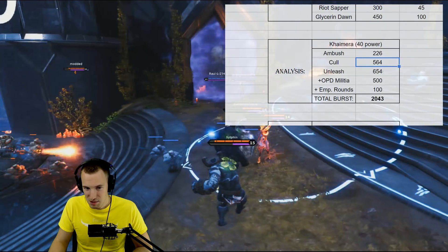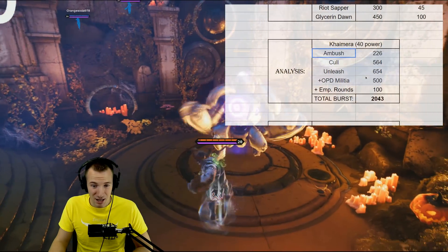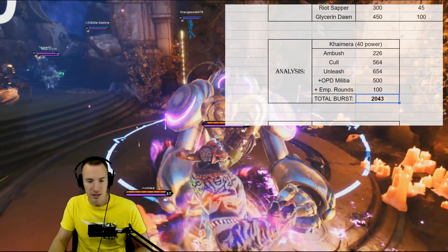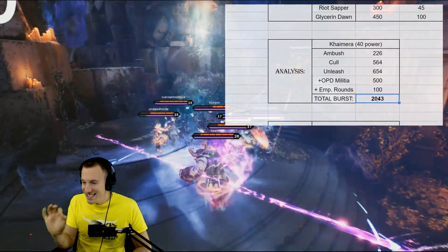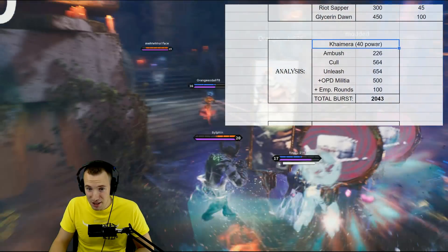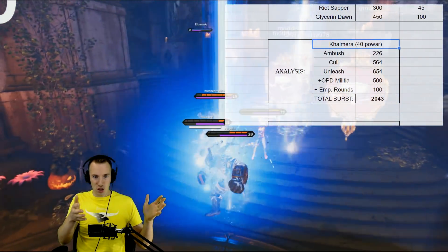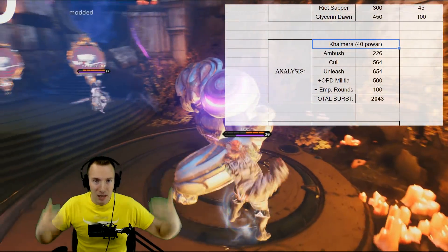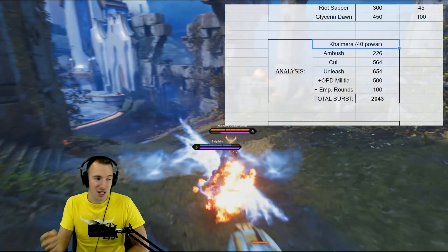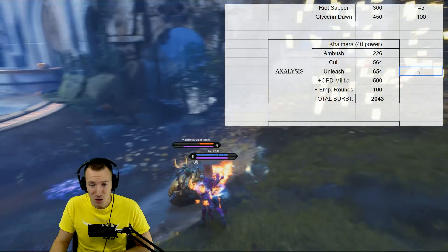That's 600 more damage versus otherwise only doing 1400 — meaning a total burst of 2000 damage in about three and a half seconds. Is that not insane? Chimera and OPD Militia sounds really good together. Zynx would be another great candidate because the lower her mana gets the more mana regen she gets, so you could probably just keep OPD Militia active on Zynx. Adding Kitty Claws on top of that would be nasty. OPD Militia has a ton of potential.